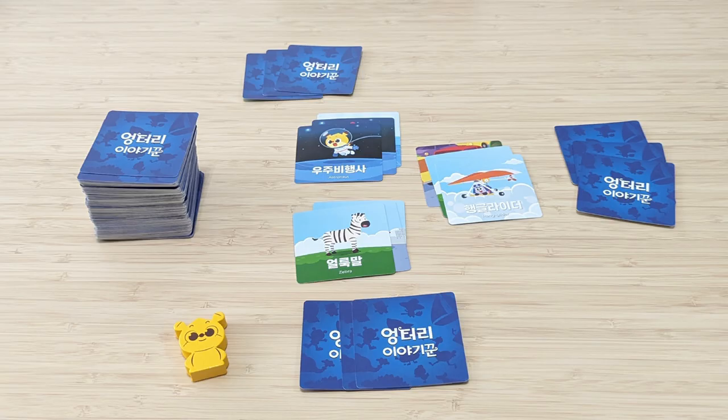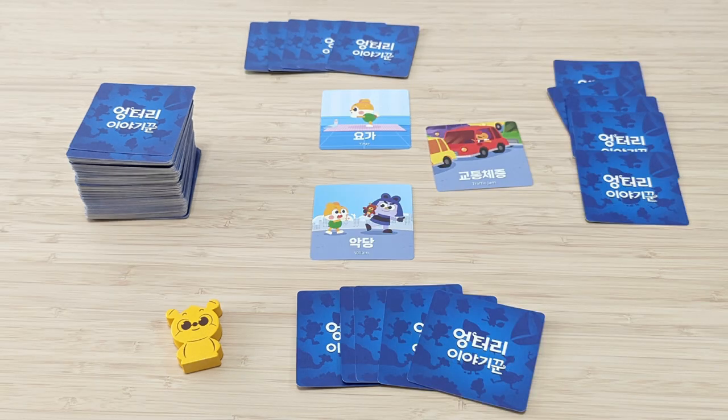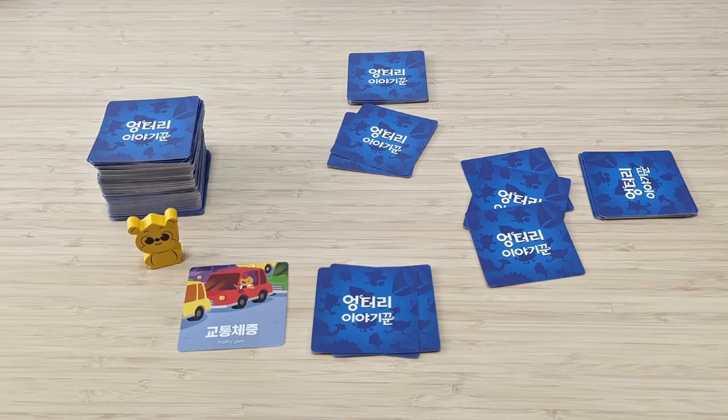Narrative structure change: the game is no longer structured as one player telling a complete story, followed by the next player. Instead, each player now plays one card and tells part of the story, with the next player continuing the narrative. Two distinct phases: the narrative phase, where players come up with stories by playing cards and adding to the narrative; and the recollection phase, where players recall and recount the stories they collectively created.